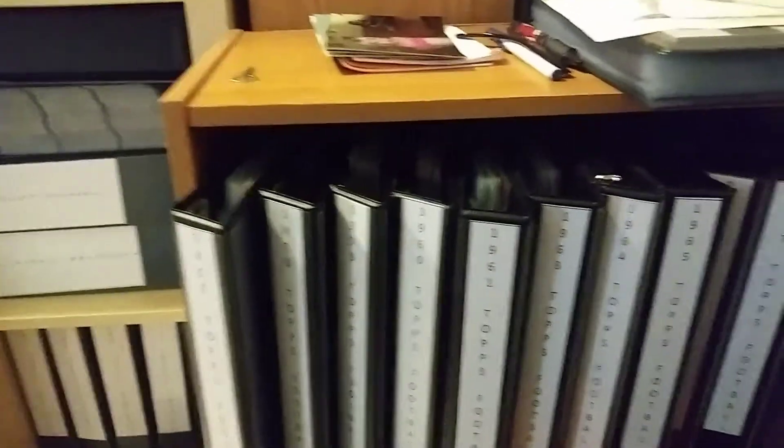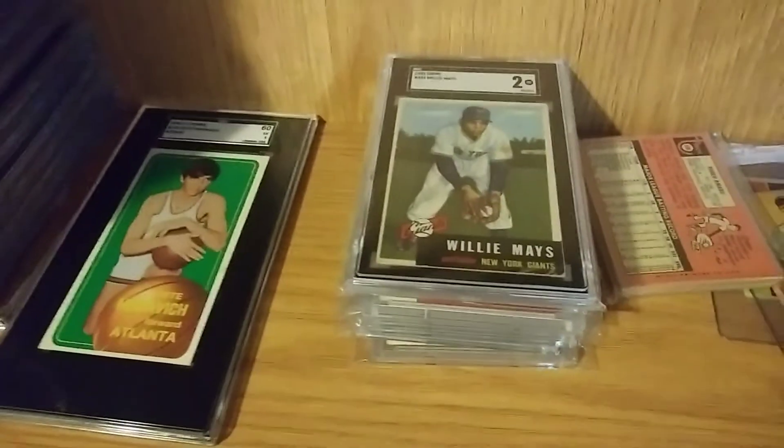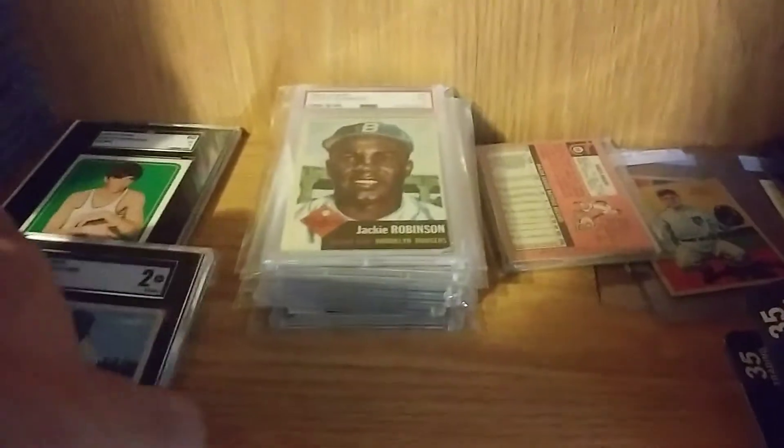Over here it's more football — 57, 58, 59, 60, all the way up to 67. And then I have Bowman football: 48, 50, 51, all those there. I've got the Philadelphia sets going, the Fleer set going. There's my T206 stack, my Pete Maravich rookie card, my 53 Topps, graded cards. I need one more card to finish this set, and that's the Mantle. It's on my list of things to do this year.